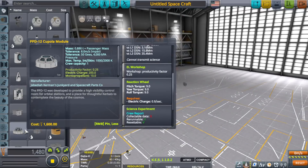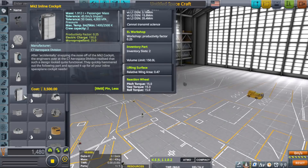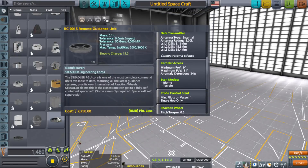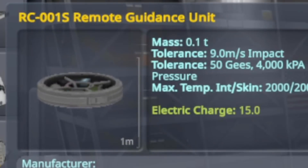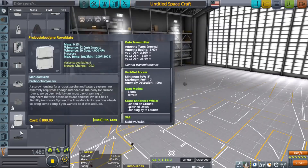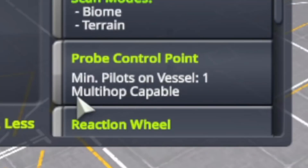The Koopla module does not do that, nor does the Mark 3 command or cockpit, Mark 2 inline cockpit - none of these. The only probe cores that do it are the remote guidance unit, RC001S - that is a single hop only. So if you want to do multi-hops, the RC-L01 remote guidance unit, probe control point, minimum pilots on vessel needs to be one, but it can do multi-hop. It is the only multi-hop capable part in Kerbal Space Program.